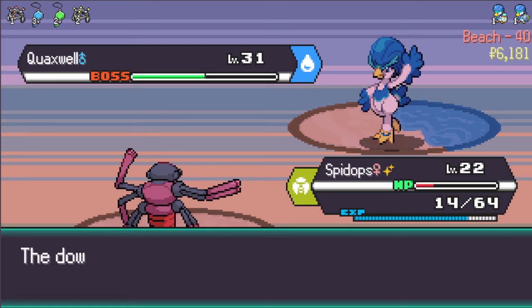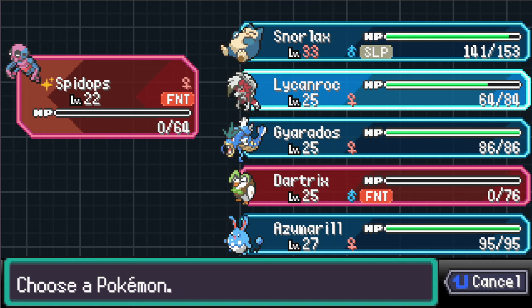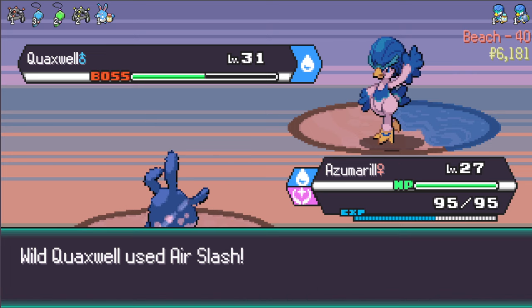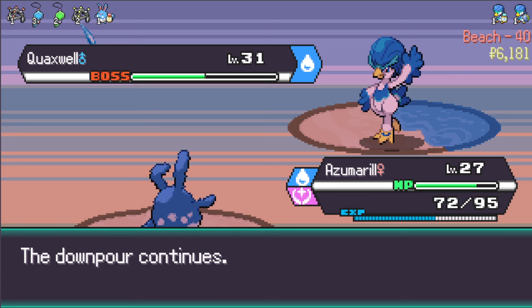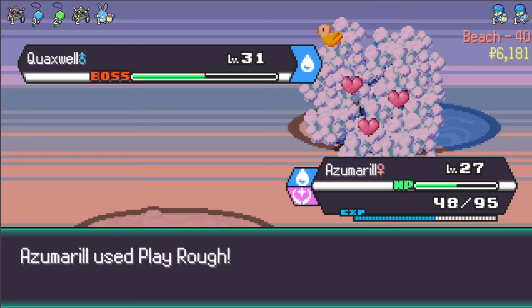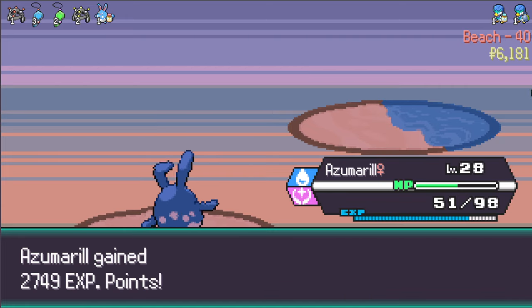Now you're down below half - your speed rose but I'm going to make it fall again. That's my secret - I always make your speed fall. Silk Trap - this guy's got so much utility. Now we let him die - go for Assurance. You died for a good cause, believe me. Let's go for Azumarill - Play Rough should do some good damage. Air Slash comes in, I flinch. The downpour continues. I should probably use Aqua Tail in the rain but Play Rough should be good here - yes, very nice, good job Azumarill.